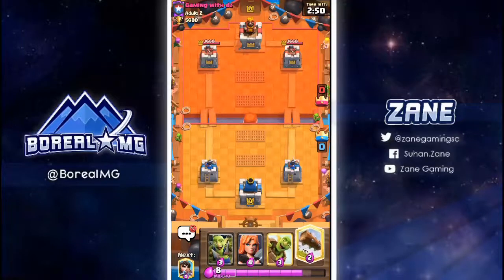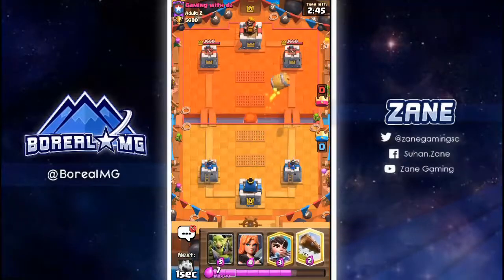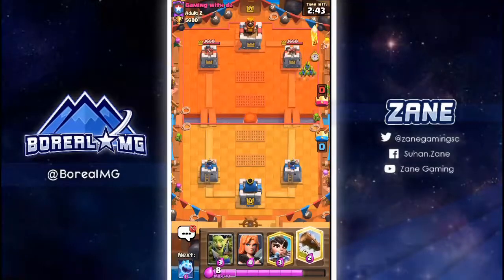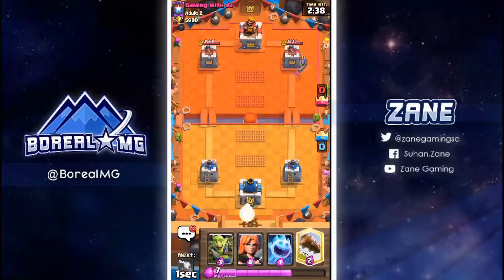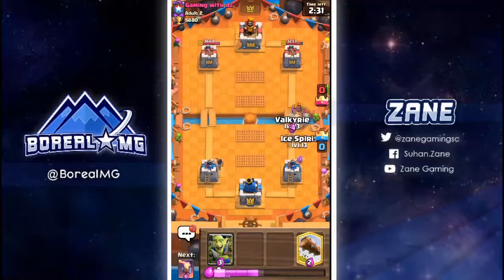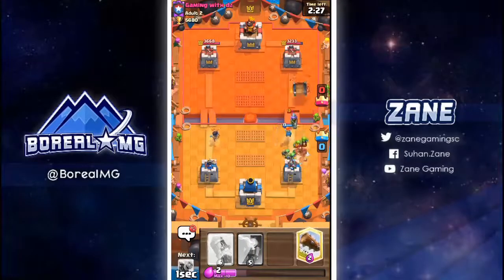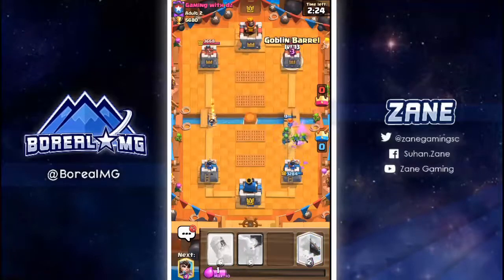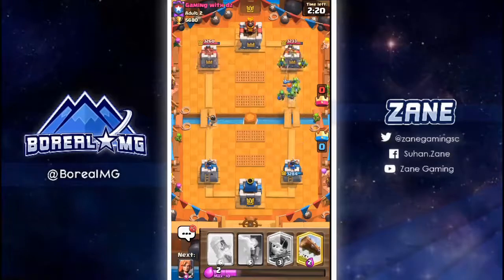After the old nerf the inferno tower sucks. Let's start off with goblin barrel again. He's using musketeer — which could be anything after the musketeer buff. I hope it's not 2.6 because that would suck, and it is 2.6. He used goblin barrel and even though he fireballs, we're going to get a ton of damage.